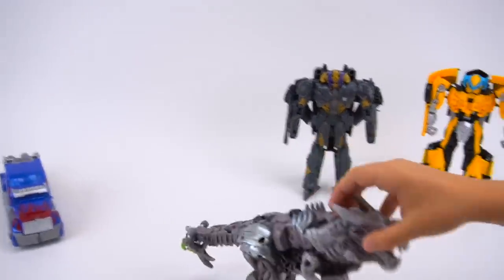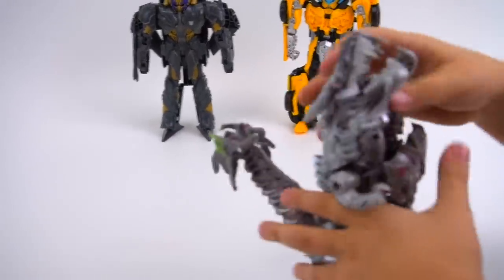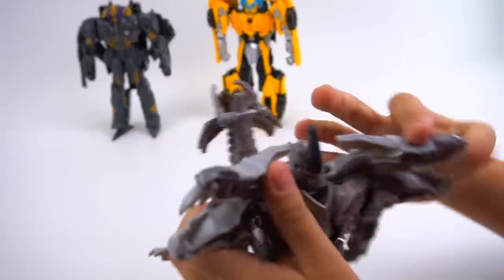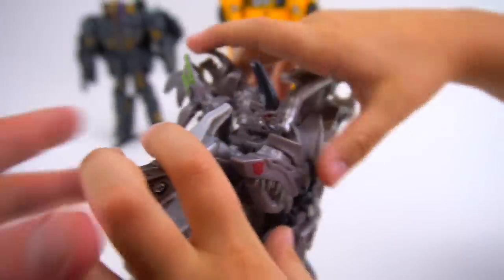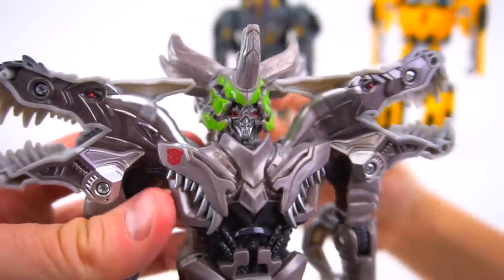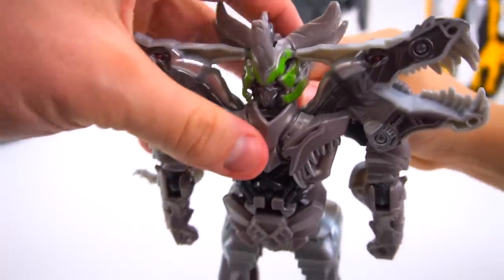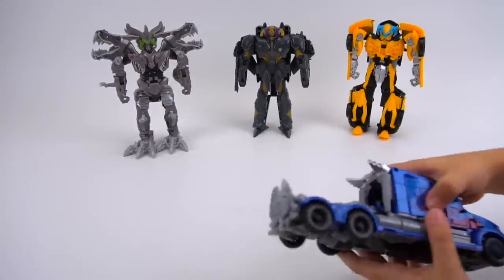All right, Grimlock. There's Grimlock's turn. All you've got to do is lift his tail up. Okay, just like that. Cool. Once that gets done, then you press this button back here, and there's his night armor. It's kind of hard on Grimlock, though, for some reason, the way they built him. Okay, so there's Grimlock.